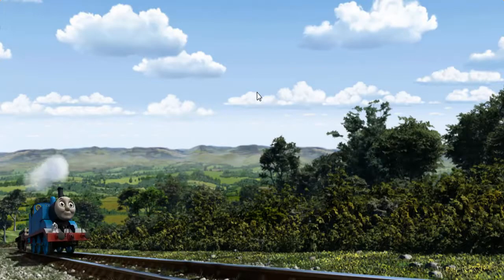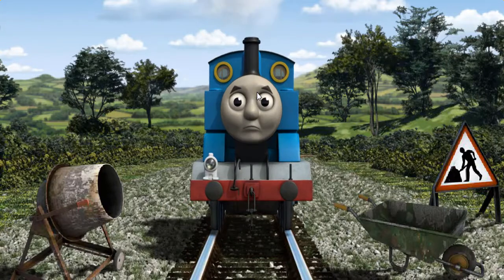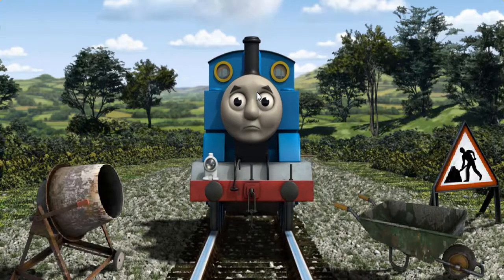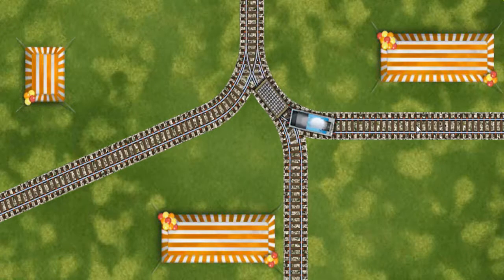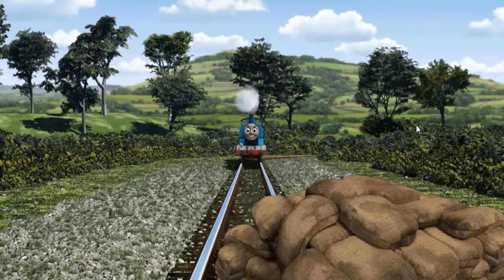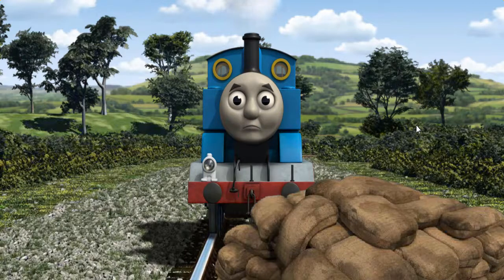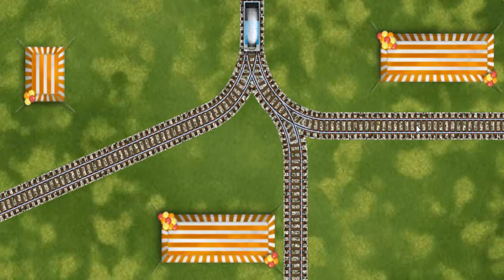Thomas set out for the steamworks. Suddenly, Thomas had to stop. Because of track repairs, he would have to go another way. Find the track that goes nearest to the shortest tent. Thomas was on the wrong track. He needed to go a different way. Help Thomas find the track that goes nearest to the shortest tent.